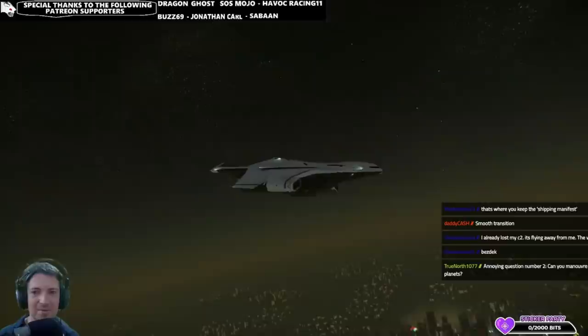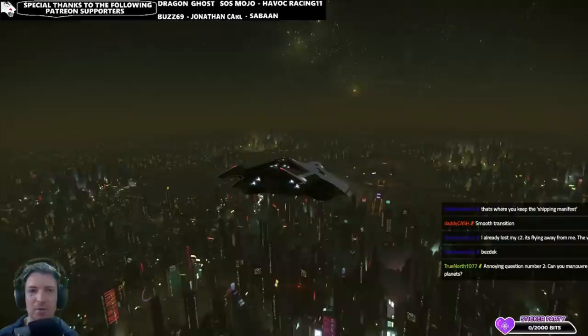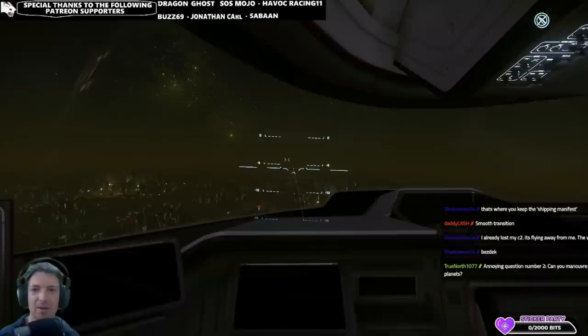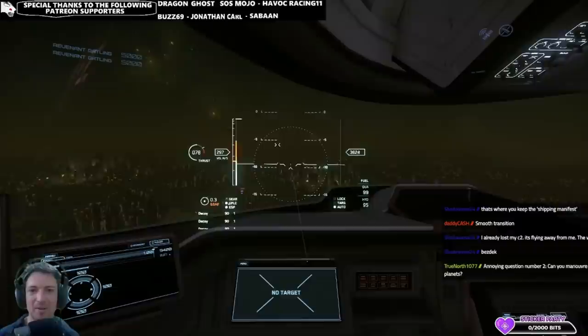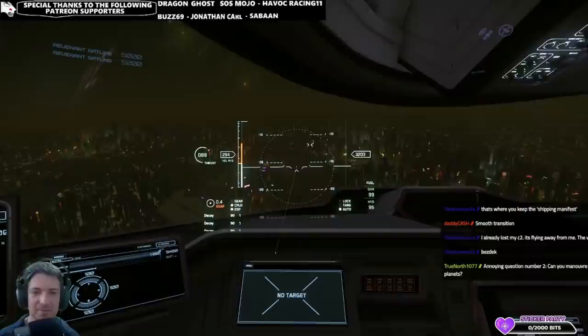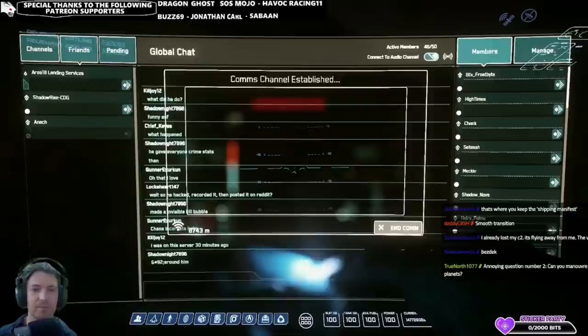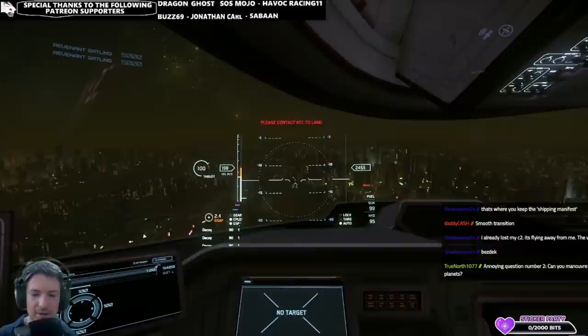I was able to reach 400-plus meters per second from orbit all the way down to Lorville, which is really fast. The approach to Area 18 was also much shorter than expected. As a result, trading with the C2 Hercules should be much more profitable because you spend less time going in and out of hangars and getting back up to 10,000 meters to engage quantum drive — performance that is basically on par with smaller ships like the Cutlass, which speaks volumes for a ship of this size.